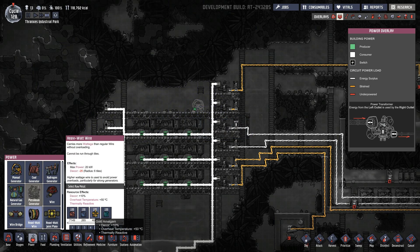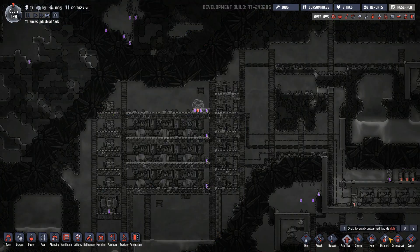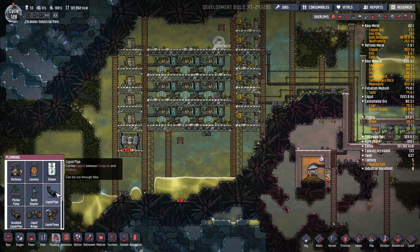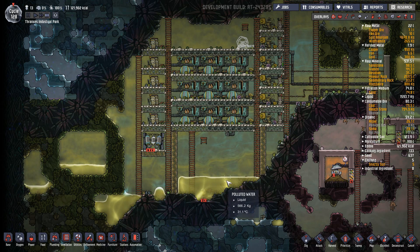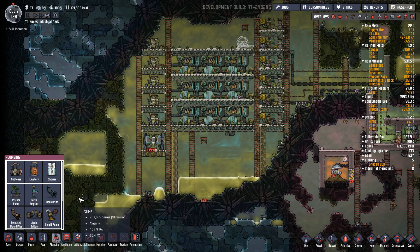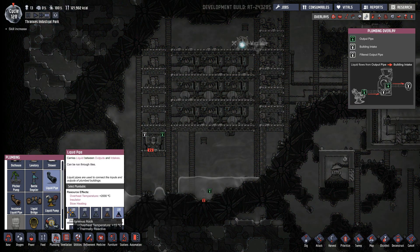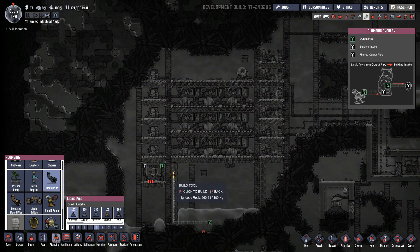Here for now is good. We'll make all of this high priority and get the system jump started. I'm not going to need abyssalite for this — in fact I'm intentionally not going to use abyssalite here because this water, while it's going to heat up, it's never going to get as hot as a geyser. Let's stick with what we have lots of, which is igneous rock.